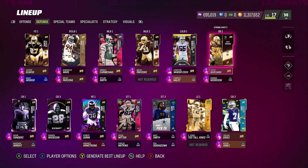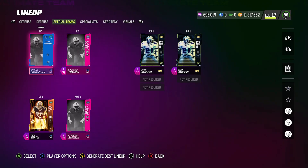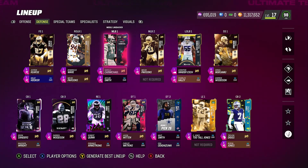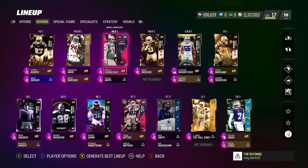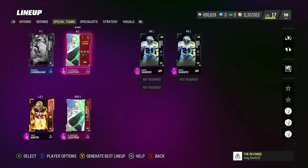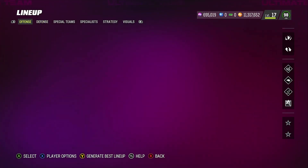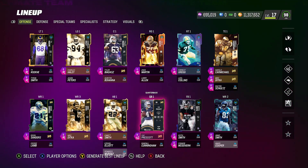The team has been playing pretty well. On special teams, once we get a 99 Cowboys punter we'll have a pure 99 overall Cowboys theme team with no fillers. Right now if I just add the 99 punter I already have, the team will be a 99 overall — the only filler would just be the punter. Hopefully we get a Cowboys punter. Anyway, that's the full update — let me know if you have any questions in the comment section.